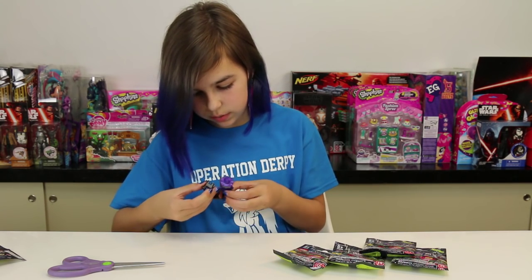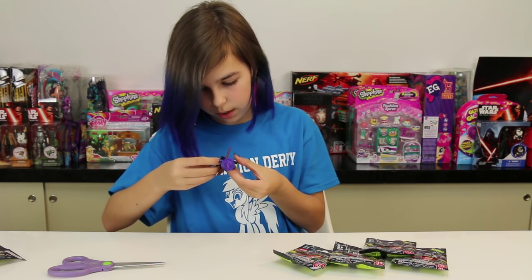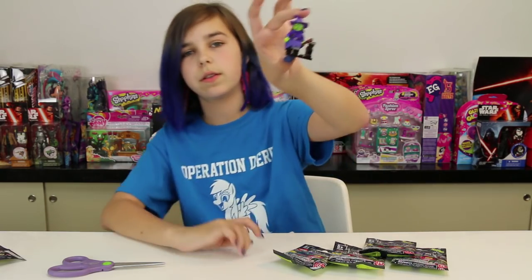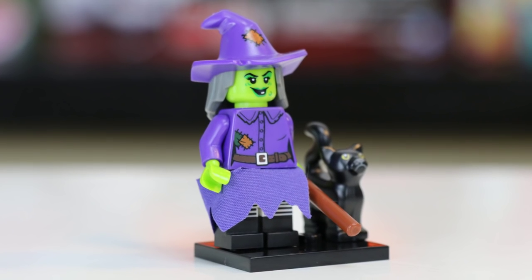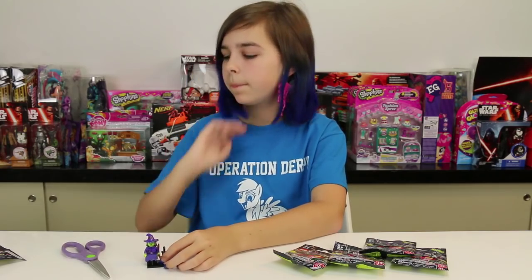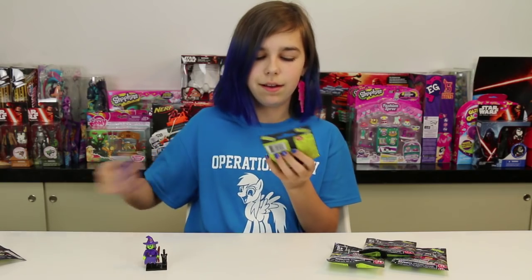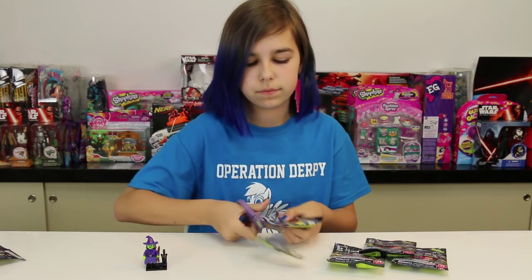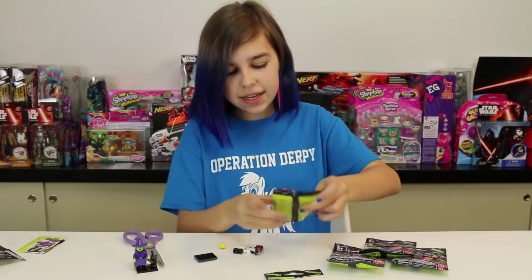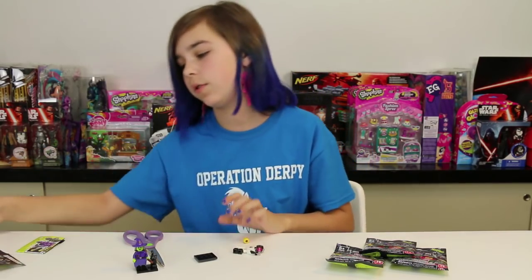Here's her little black cat — that is so adorable! Some of these come with such awesome accessories. I wouldn't mind getting a double because then I could take it apart — like if I got a double of her, I'd take her black cat and put it with another figure. Alright, let's go on to our next pack.